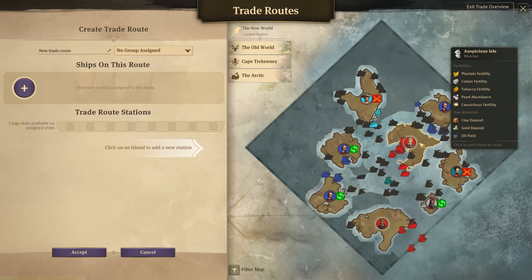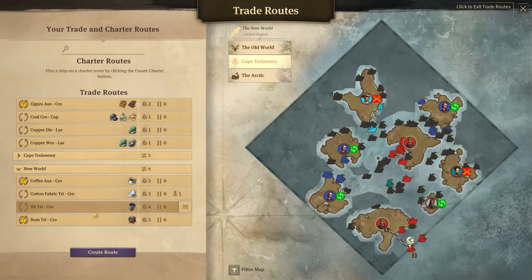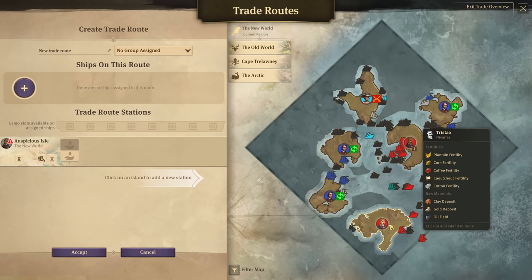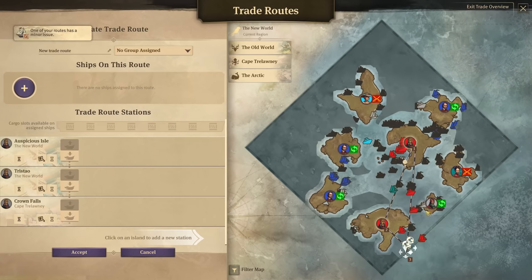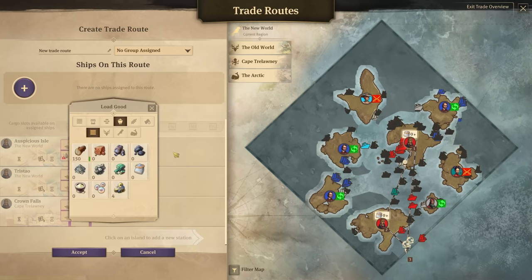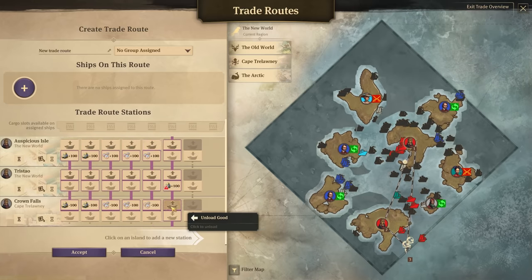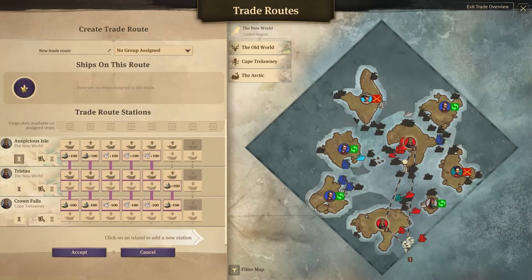We're going from Auspicious Isle. I don't think we have a trade route between them already. For the gold produced in Tristow, I'll need to make a stop there — going from Auspicious Isle to Tristow, then over to Crown Falls, and back home. In Auspicious Isle we'll take gold times two and pearls times three. In Tristow we'll take one gold with us, and all of that gets unloaded in Crown Falls.